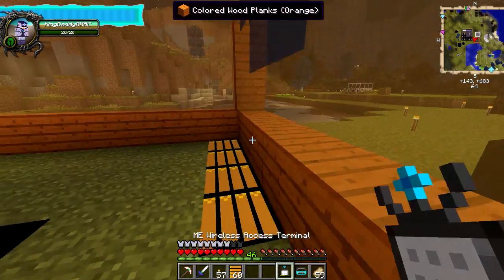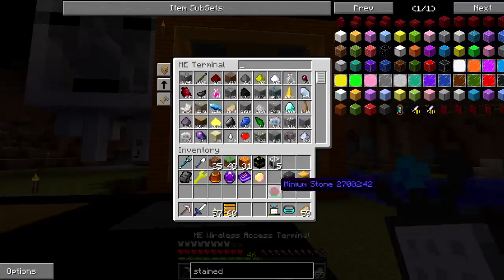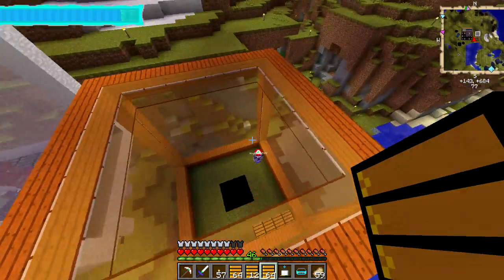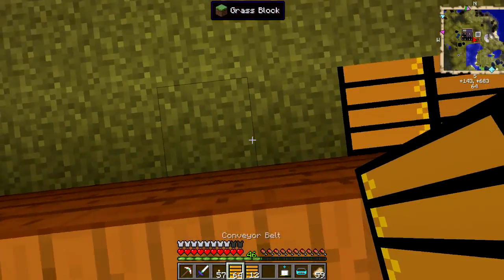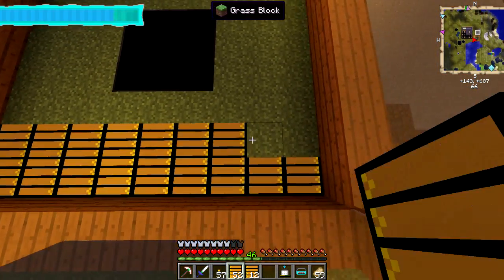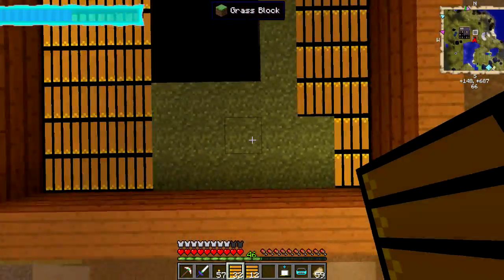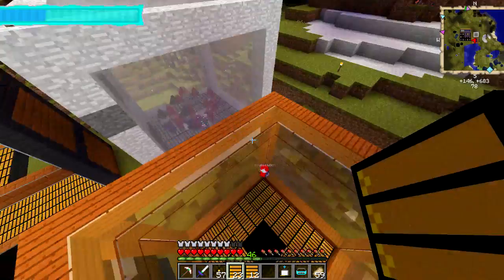King extended my reach so I can pull items from way over here — we added another wireless access point. He actually snagged access to my ME system through the wireless network. We're setting up the conveyor layout with one side as the bigger side. This is going to be cool.